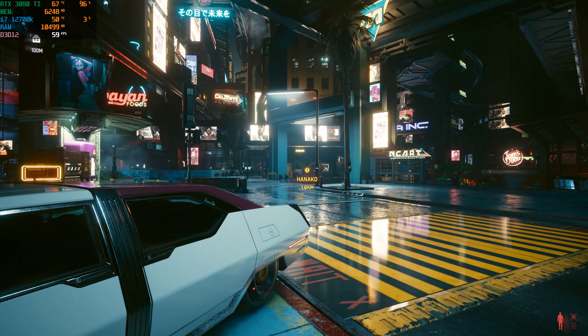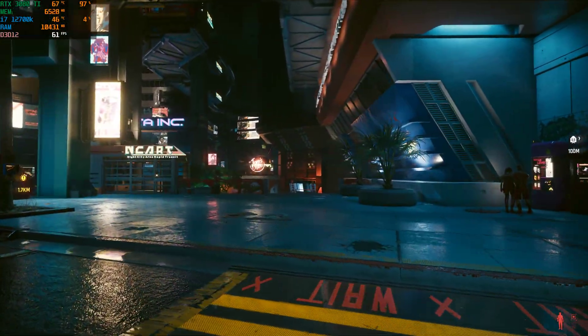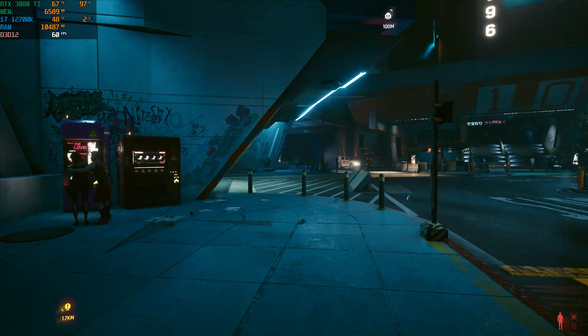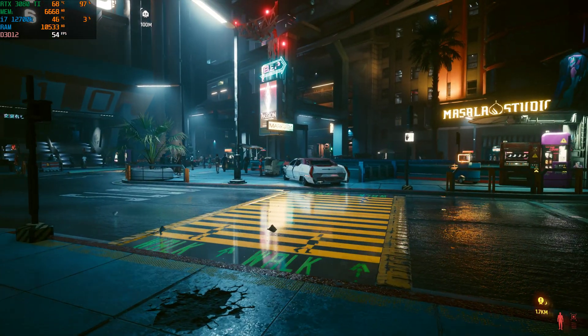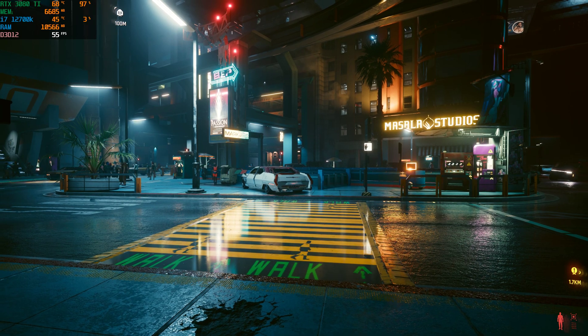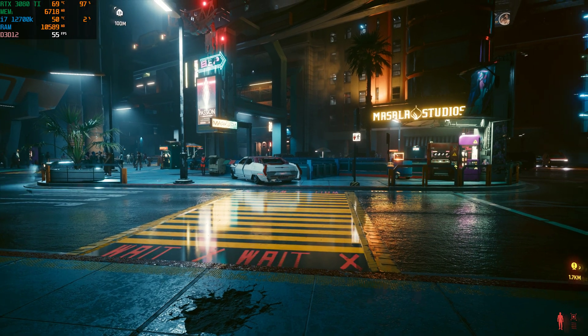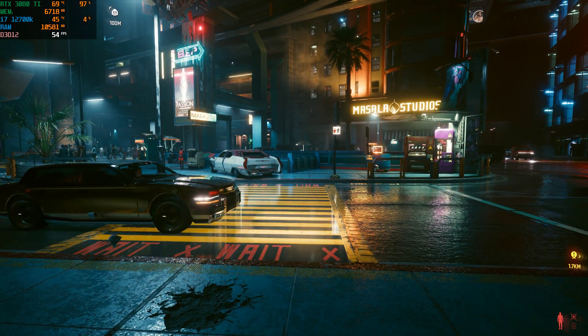Hello everybody and welcome to Gaming with Mr. Poopy. Today we're going to be going over some graphics settings with Cyberpunk 2077. We're going to be running with our RTX 3080 Ti paired up with Intel's 12700K, which is a 12-core processor and 32 gigs of RAM.